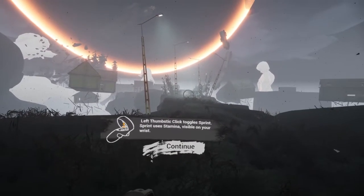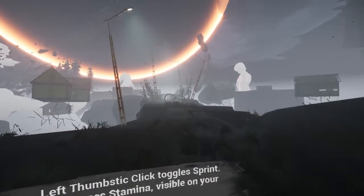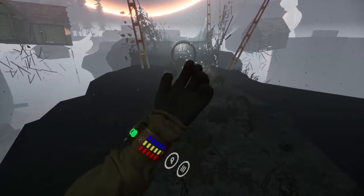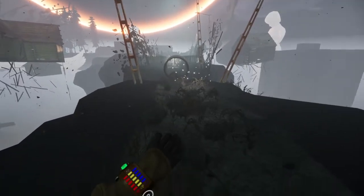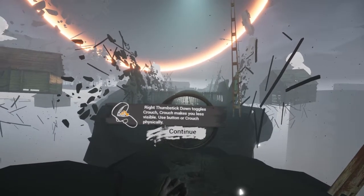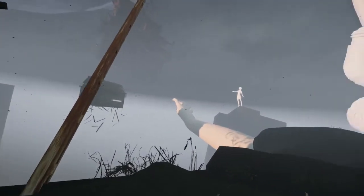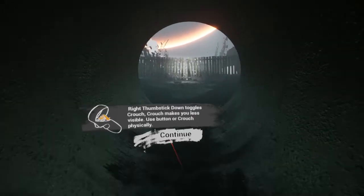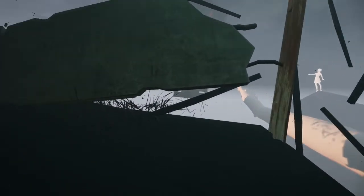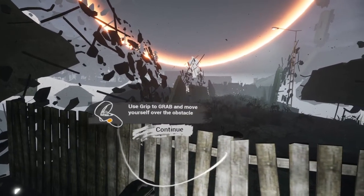Left thumbstick click toggles sprint — sprint uses stamina, visible on your wrist. That middle bar, I guess. Right thumbstick down toggles crouch — crouch makes you less visible. You can use the button or crouch physically. The odd thing is you don't thumbstick up to rise — you thumbstick down again, so I'm not sure how awkward that's going to be. Use grip to grab and move yourself over obstacles.